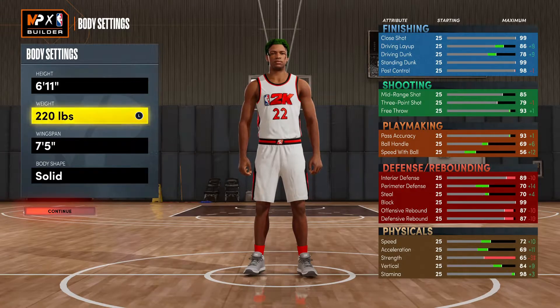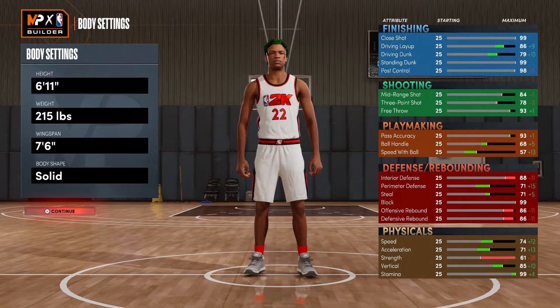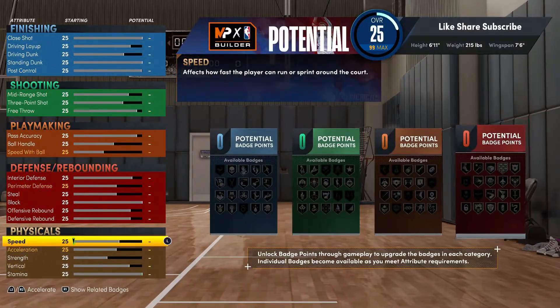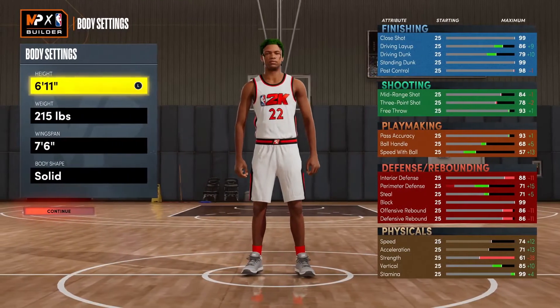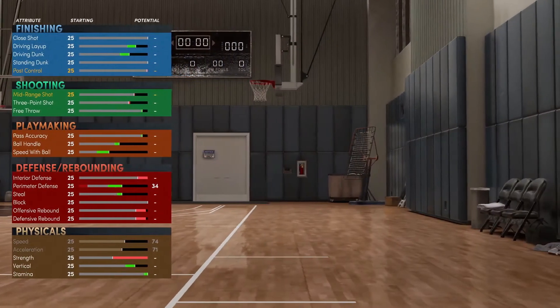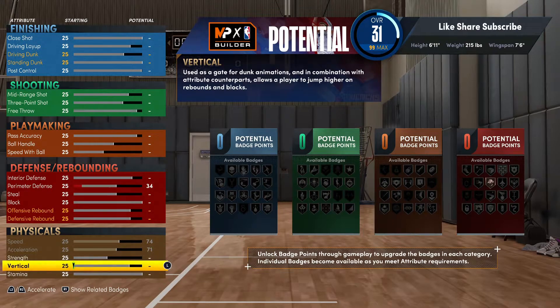Take your weight all the way down to minimum. Then your wingspan, you only want to put that up one, so drop that at 7'6". Then we're gonna go straight to the speed and the acceleration — you can make 6'11" at 215 with a 7'6" wingspan. Max out your speed, max out your acceleration.